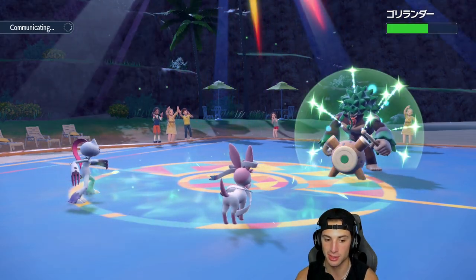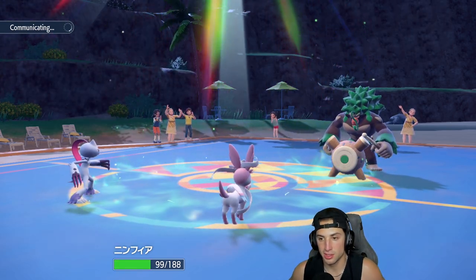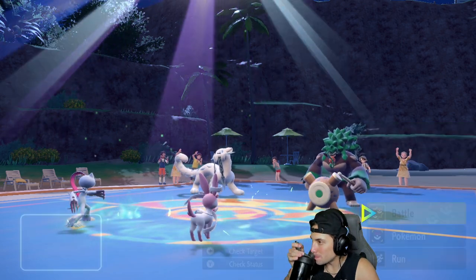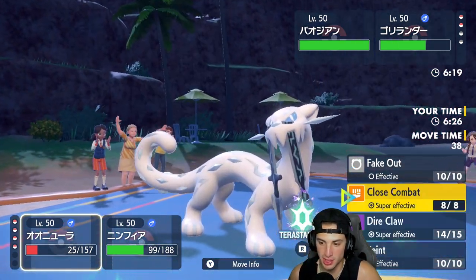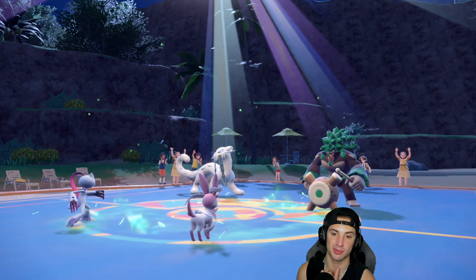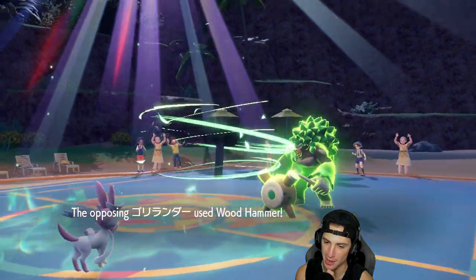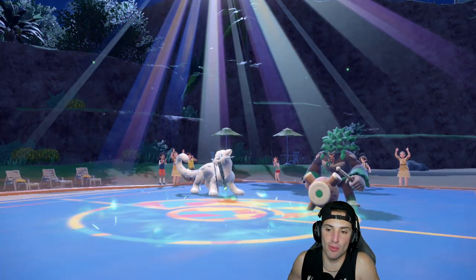I can't believe they didn't bring Chien-Pao and Urshifu together — now I've got rain in the back end which is huge! Chien-Pao comes out now though — I knew it was too good to be true. From here I'm going to try Dire Claw and Hyper Voice to do as much damage as possible. Sucker Punch comes in from Chien-Pao, and unfortunately Rillaboom's Wood Hammer KOs Sylveon. We get weather for the rest of the game which is solid.